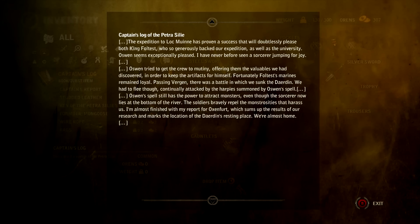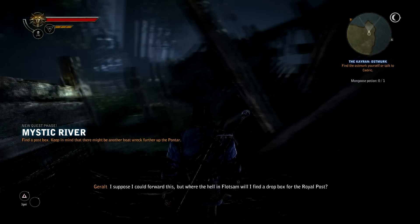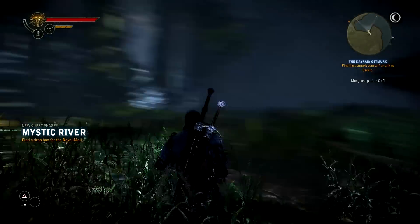Expedition is proved successful. I wasn't trying to get the crew to mutiny. It wasn't a spell. I suppose I could forward this, but where the hell in Flotsam will I find a dropbox for the Royal Post? That's a good question.